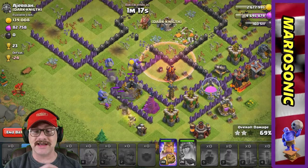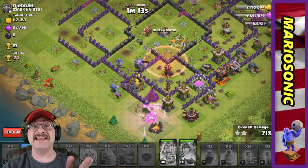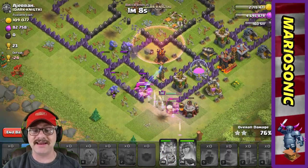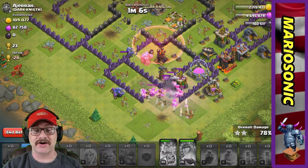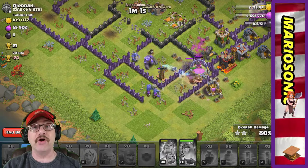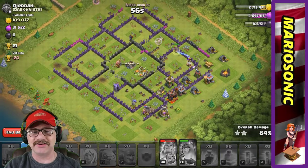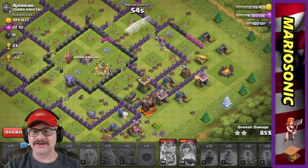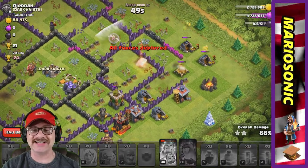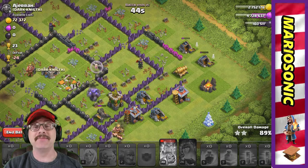We got a bunch of bowlers here working on the wizard tower. Inferno towers are popping up all over the place. We got two sneaky little goblins coming in — they are going to bust this stuff up. I'm raging up my barbarian king, hopefully he'll take out that archer tower. Bowlers, take out that hidden tesla! Our queen is still up — let's put goblins over here to grab that gold before our queen goes down.